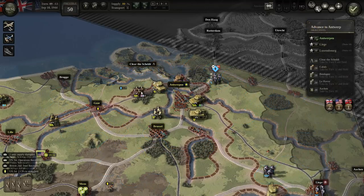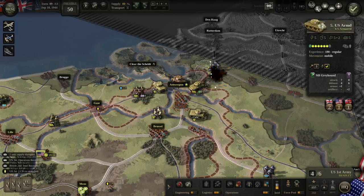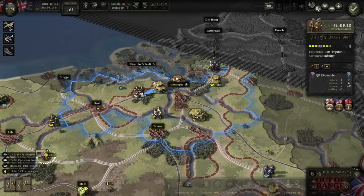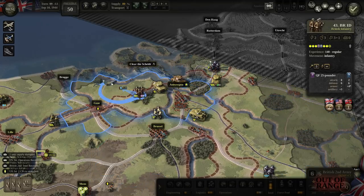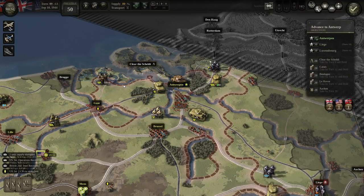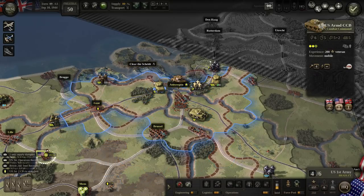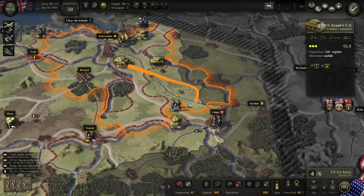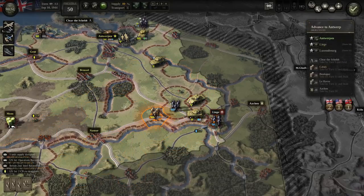We're going to be one hex short of the secondary objective. We'll take those prisoners. We could have cleared the Scheldt — we would have made Market Garden less likely to occur and would have saved tens of thousands of lives. But it didn't happen, wasn't to be.